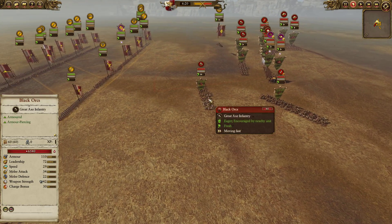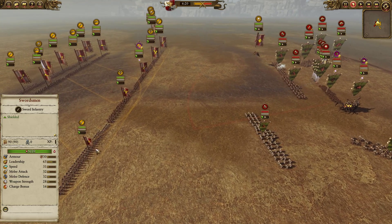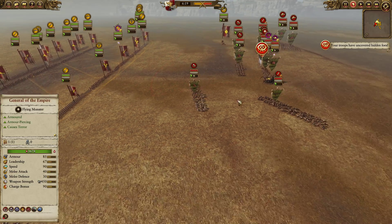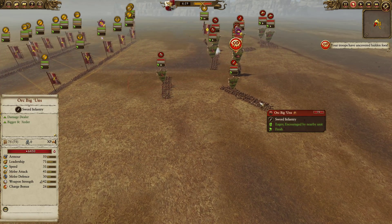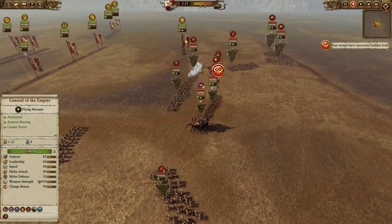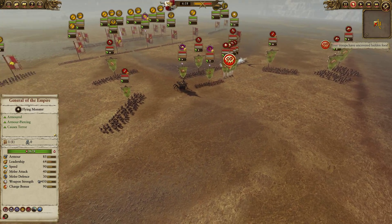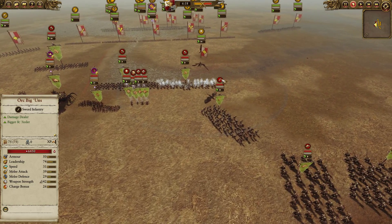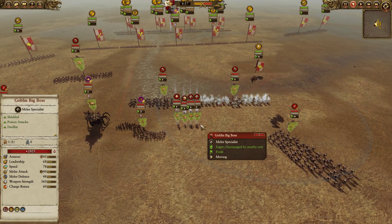Another thing to consider is that Black Orcs only come in 60 models, whereas Swordsmen and Flagellants and other Empire infantry come in 90 models. Orc Biggins come in 75, so they have a few more unit models. But in general, the issue my opponent is going to face in this replay is that he's very much outnumbered.